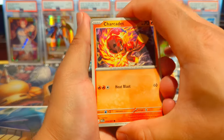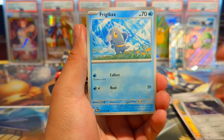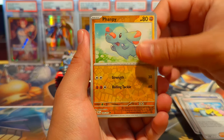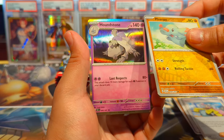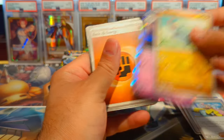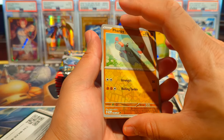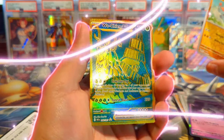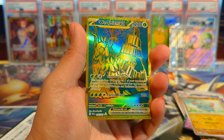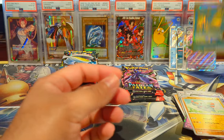Alright, that's four hits in six packs — let's see if we can keep that going. We have a Charcadet, Clobbopus, and I'm actually having a lot of fun opening this set. I know a lot of people are back and forth on it but I think this is a fantastic set. There's a card right behind here — we have a Houndstone. Here's your code — it kind of got stuck to the Fanpy but let's go — we have a Wo-Chien hyper rare!